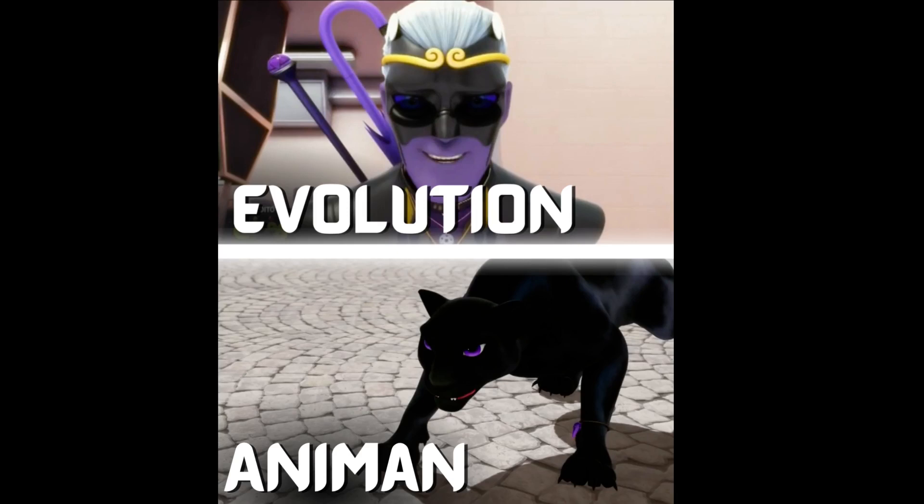We then travel to Anyman, so we get to see what Alya and Nino were doing while Ladybug and Cat Noir were fighting the dinosaur.